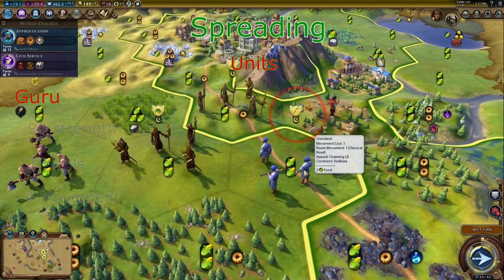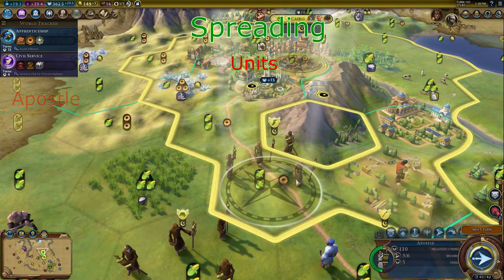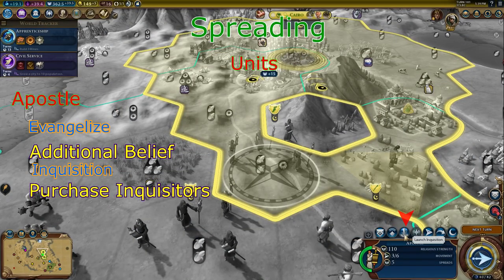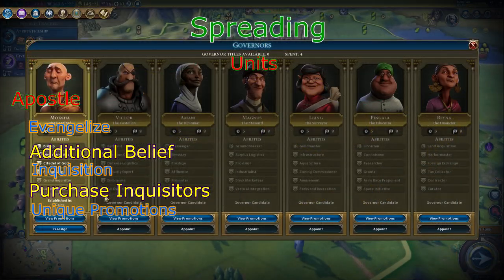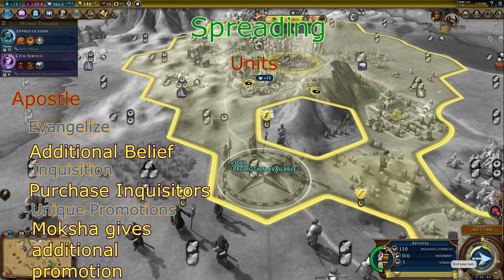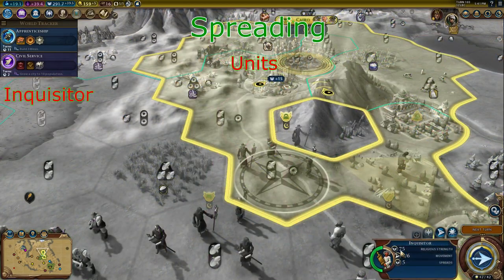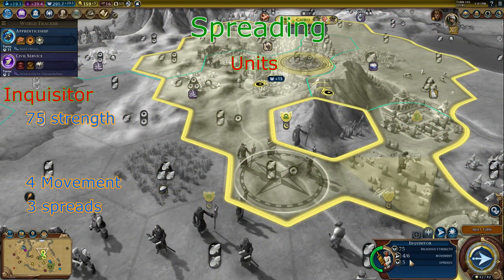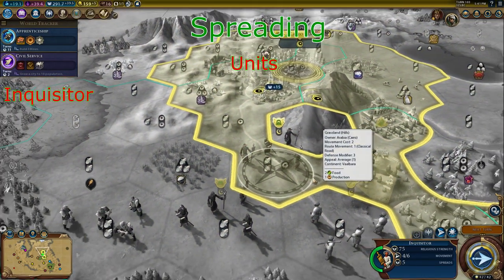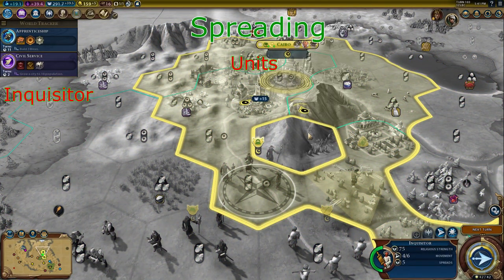The second religious unit is the guru. The guru can heal religious units, however in order to heal you must press this button. The guru isn't very useful for defending but it can if it wishes. The apostle is the single best religious unit, however it is very costly. It can evangelize your belief which adds another belief, it can launch an inquisition which allows you to purchase inquisitors, and it has unique promotions. Additionally, if you have Moksha and the Patron Saint policy, apostles get an extra promotion. The last religious unit is the inquisitor. The inquisitor has 75 strength, usually 4 movement, and usually 3 spreads, but it has 30 additional strength when in your own cities with your own religion. This is an ideal, cheap way to fight enemy apostles — you can use masses of inquisitors or just hide them in your city, and when your city converts you can convert it back using the inquisitor. This is a very cheap alternative compared to the missionary, so if you have the faith and you're making new cities, I would highly recommend you use inquisitors instead of missionaries.